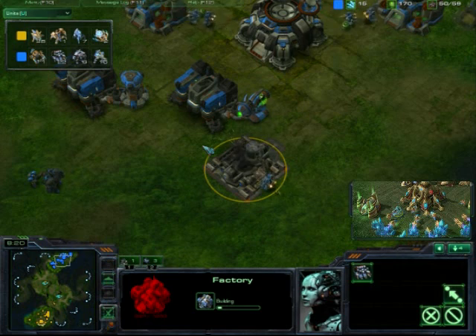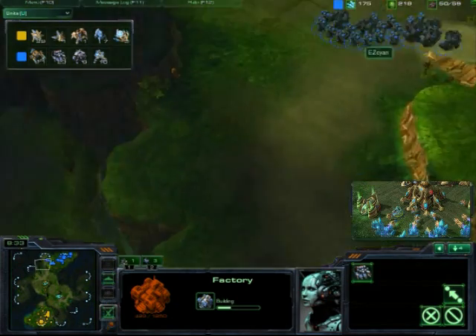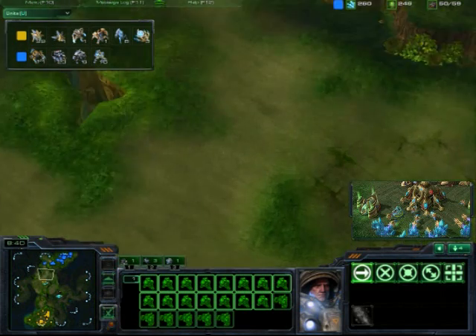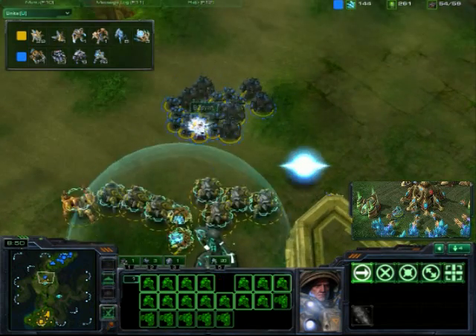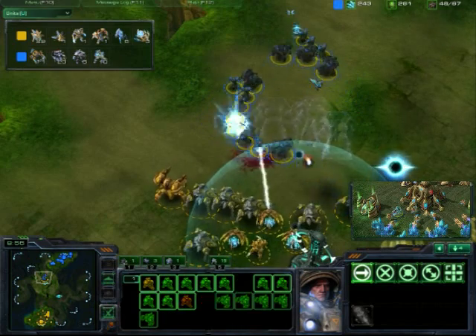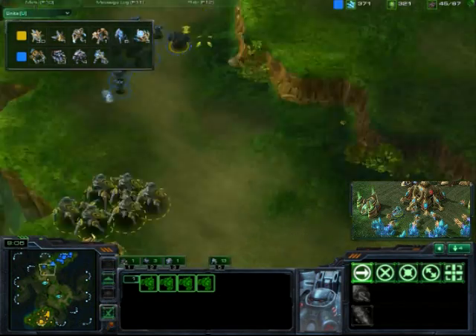Now he's getting his Factory. I'm not an expert on Terran, but that factory seems a tad bit late. The Protoss player is making a push and the Terran player is going to move out — these armies are going to confront. If only the Terran had pushed out sooner. Here we go — going to the watchtower. The Protoss player gets his shields up. Where is the stim from Terran? He doesn't even have stim researched.